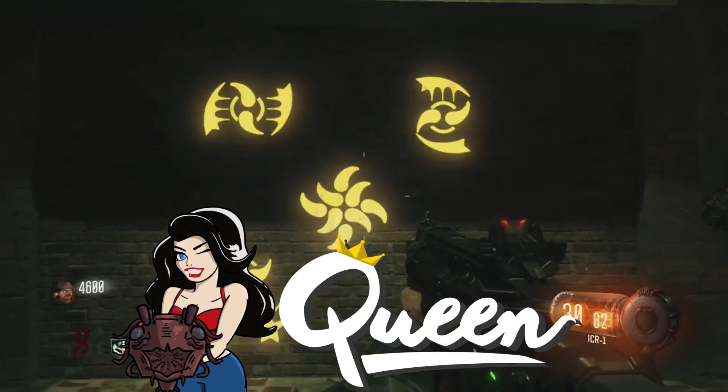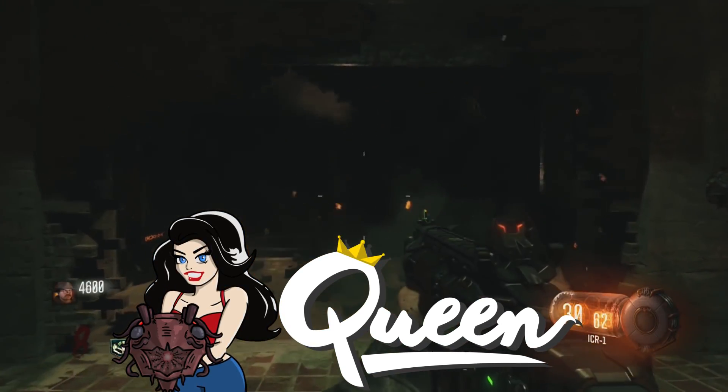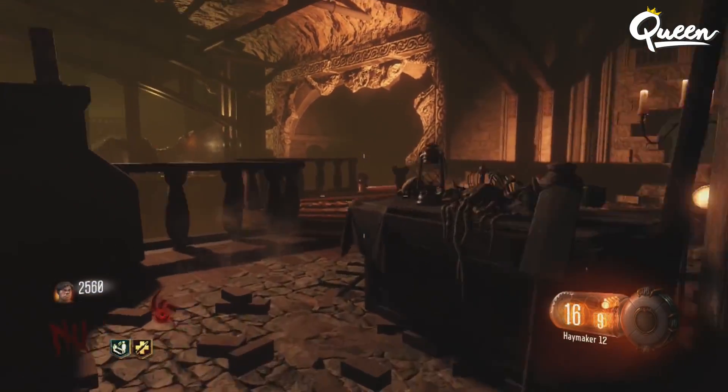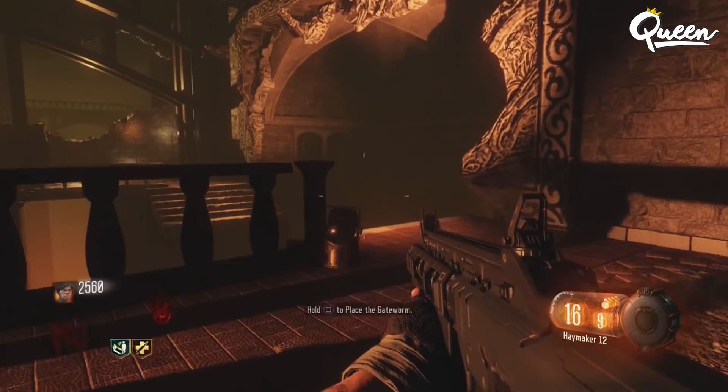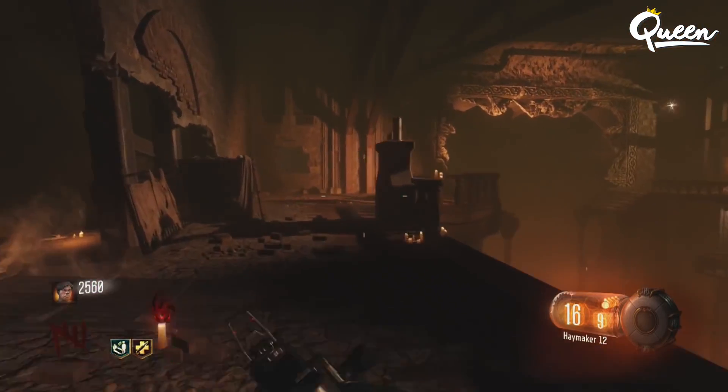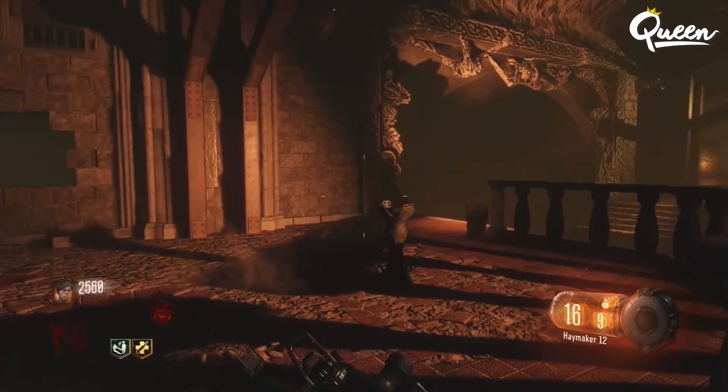Hey guys, I've been working for the last couple of days to get a clear image of this mural on the side walls inside of the Pack-a-Punch, and I finally got it worked out. It's got some pretty cool stuff on it. This thing is almost impossible to see just because of the way it's designed, and I was really curious as to what is on this whole image. Here's the full image.